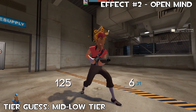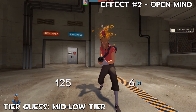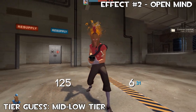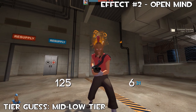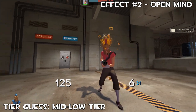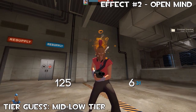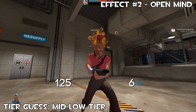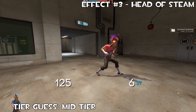Up next we have the Open Mind effect, and as you can see it's the exact same thing but in an orange colourway. I do find it interesting how effects in the game always follow a similar colour scheme, like green and orange, or green and pink or purple. I do think I prefer it in the green because it's a bit more noticeable, and the bubbles coming out make a bit more sense — it looks like a cauldron bubbling as opposed to just random bubbles. This almost looks like a volcano erupting limbs and stuff. These are two really nice effects, but I do feel this one will be slightly cheaper than the previous.